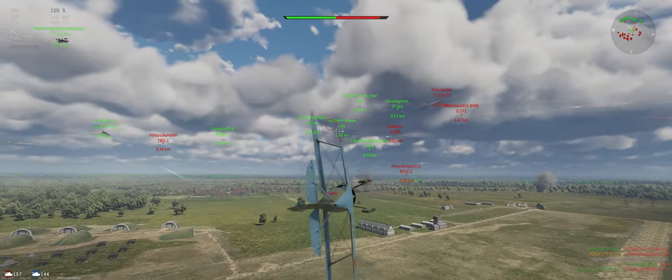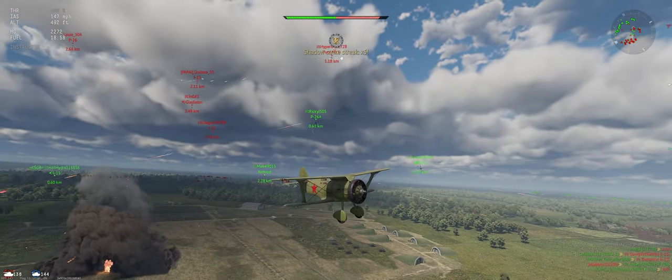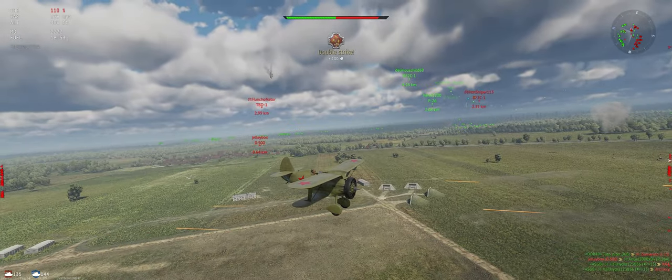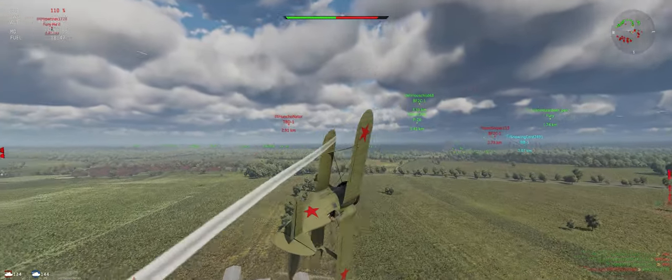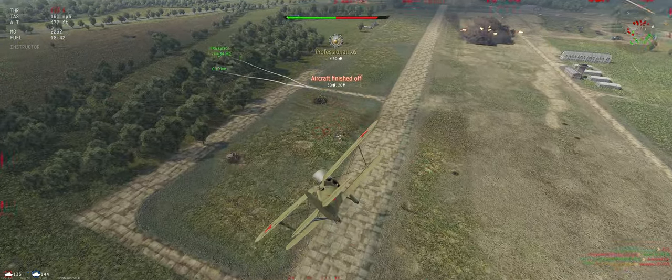Check the radar on my left. Check behind — nobody's coming in directly at us, that's good. There's that D.500 looking at us, so again just try to make him miss. You can out-turn him, so it's not that hard. He's going down.